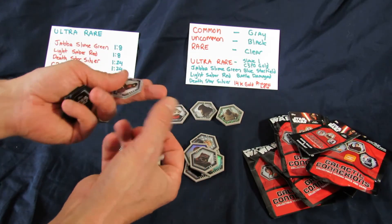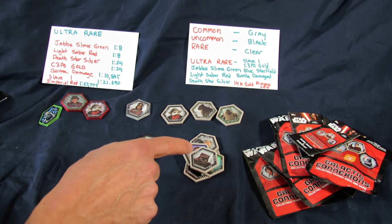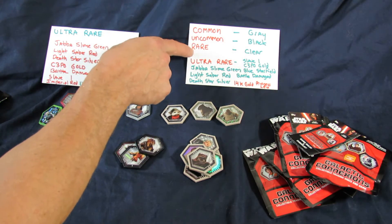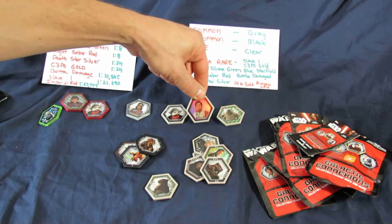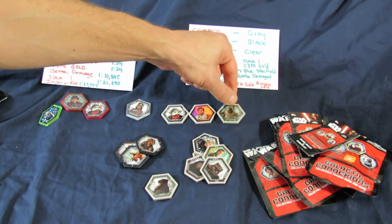This time here's a clear one. What you're going to get mostly are gray trim, black trim, clear trim - common, uncommon, rare. And then those come in three forms: regular picture, holographic foil, and holographic foil with a pattern on it.